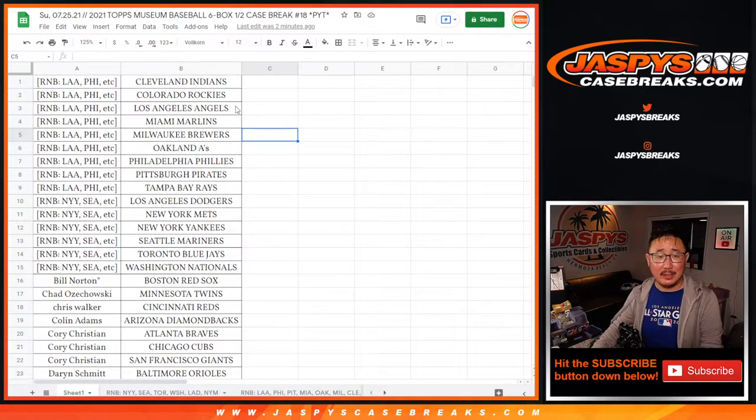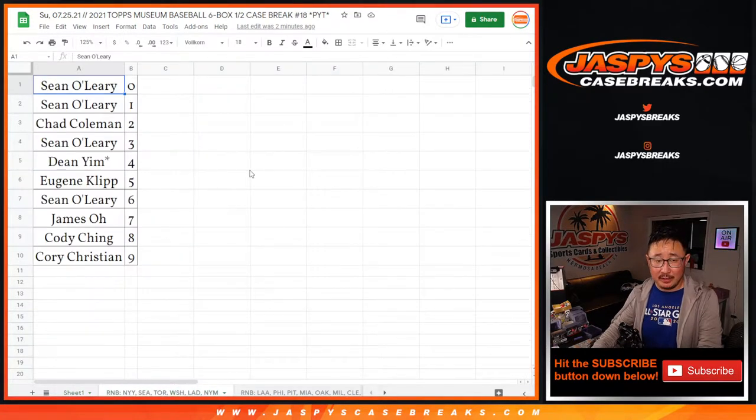Hi, everyone. Joe for JaspiesCaseFrakes.com here. Forgot to do the randomizer to give the non-numbered cards to one person in these number blocks for a museum collection. Pick your team 18. So let's do that really quick.